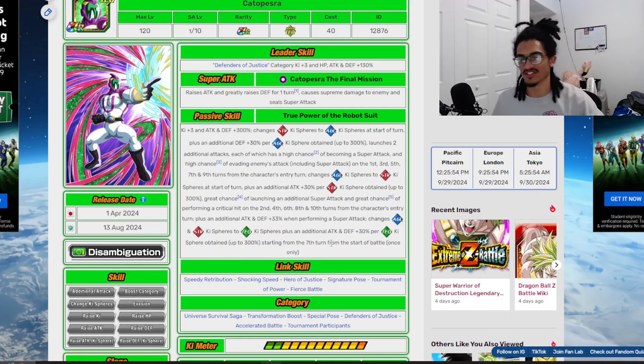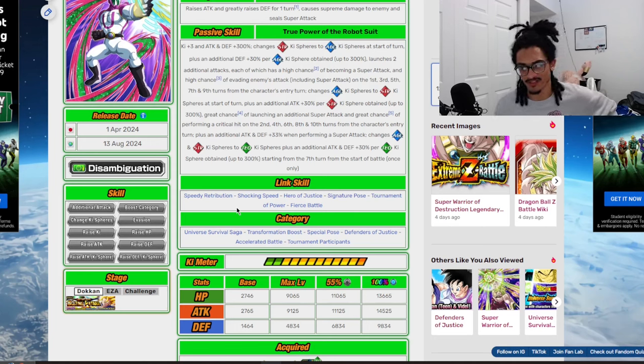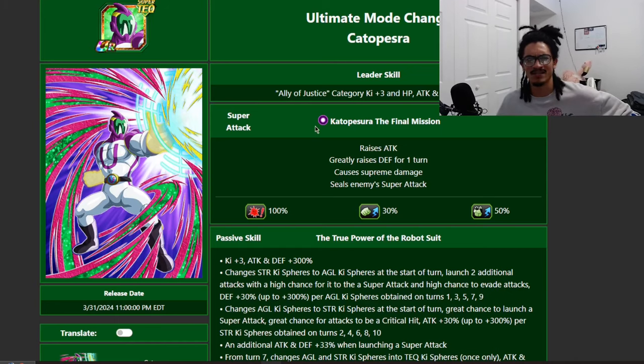His link set is: Speedy Retribution, Shocking Speed, Hero of Justice, Signature Pose, Turn of Power, and Fierce Battle. His categories include Universal Survival Saga, Transformation Boost, Special Pose, Defenders of Justice, Accelerated Battle, and Tournament Parts of Defense.